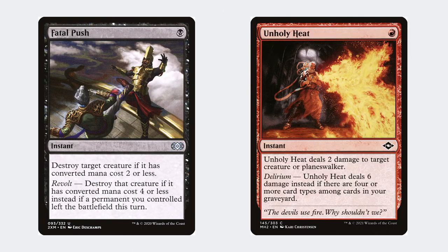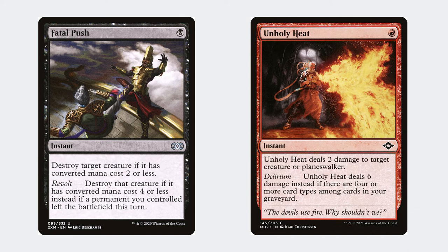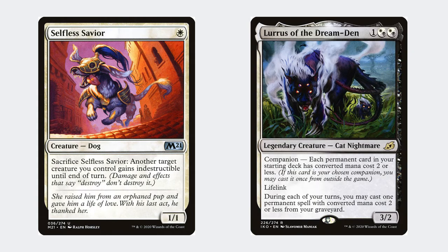The biggest weakness of this deck is spot removal. If your opponent destroys your large creature, you're in trouble — but this is where Selfless Saviour and Lurrus help to either protect or recover you from these weak spots.